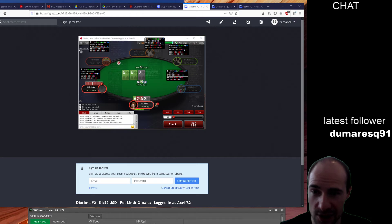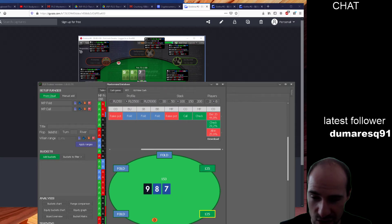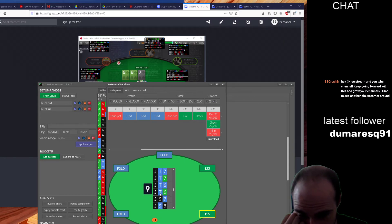I just wanted to make sure, but this was kind of obvious to me that I had to check on a board like this. Let's make it a bit tougher — let's change the board to something not that bad for aces and see how this changes our decision.